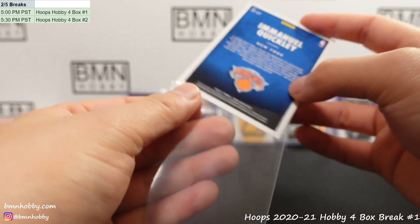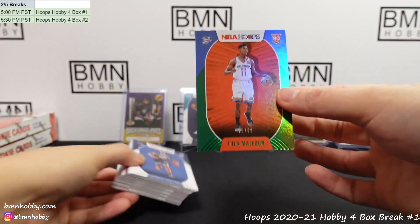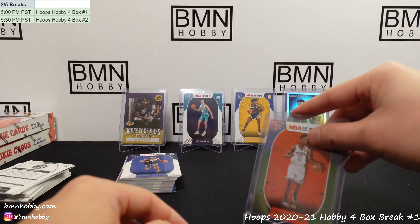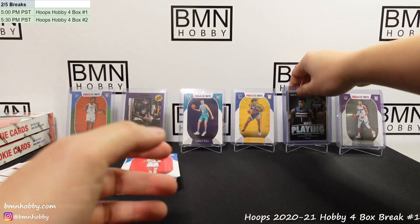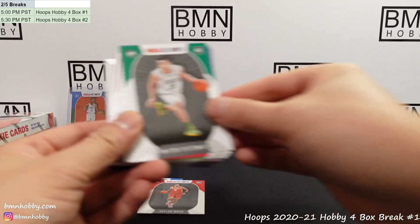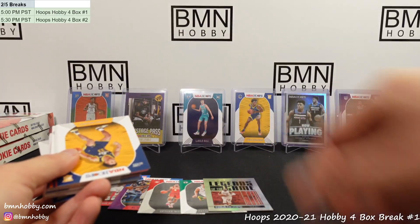I hope we get some of those magazine insert hollows — those are absolutely awesome looking. Oh — Theo Maladon to 99! Boom! Nice one for your OKC Thunder. I think he's a pretty decent prospect too. 75 of 99 — that's a very short print. We had a Wiseman to 99 come out of another case the other day. Anthony Edwards — that's your second Anthony Edwards. Peyton Pritchard. Legends of the Game D-Wade to 199 hollow, 76 of 199 — nice one for the Heat.